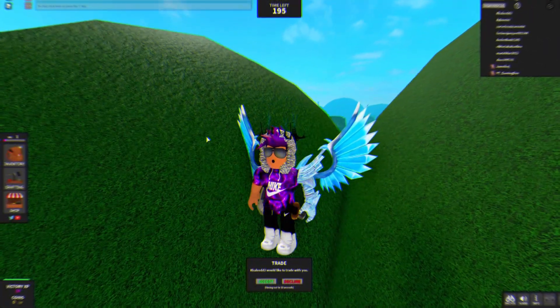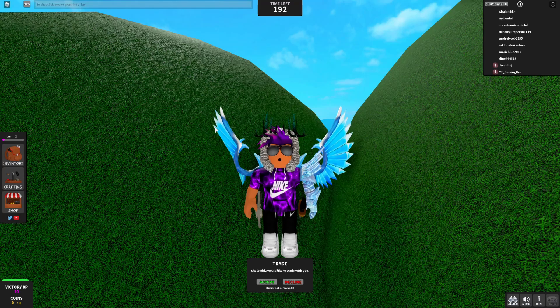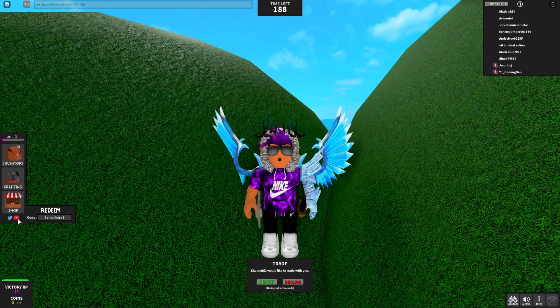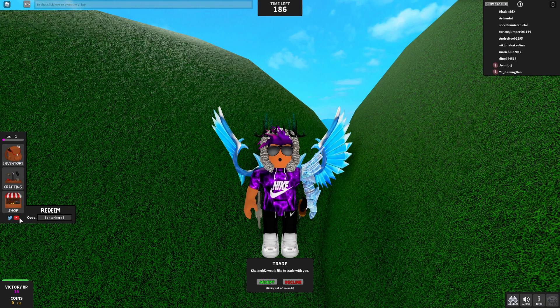Hey guys, let's just get back to the video. Right here, if you do not know already, in Modern Mystery 5 the claim code — what you want to do is hover your mouse over the YouTube and Twitter icon on the left there. Then the code menu comes up. These are in no particular order.